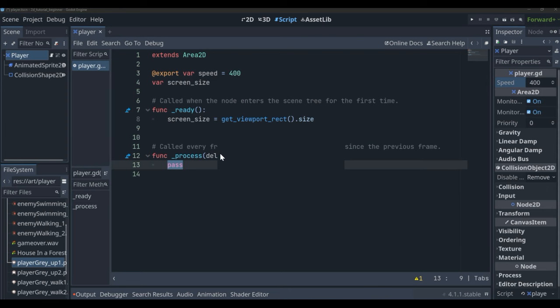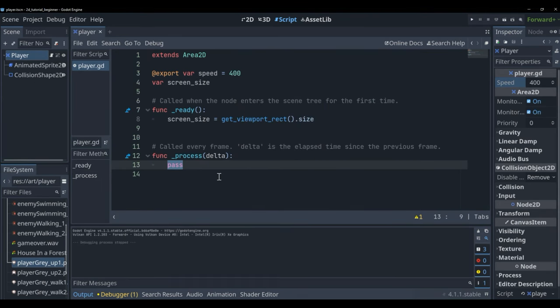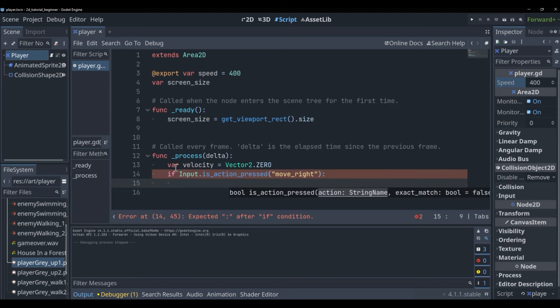Now let's look at our process function. If we type F6 we can run our scene and see the player spawned in the corner. We can't do anything yet because we need to add inputs to the code. Inside the process function, start by setting 'var velocity = Vector2.ZERO'. Then write an if statement: 'if Input.is_action_pressed("move_right")', and set 'velocity.x += 1' to move right.